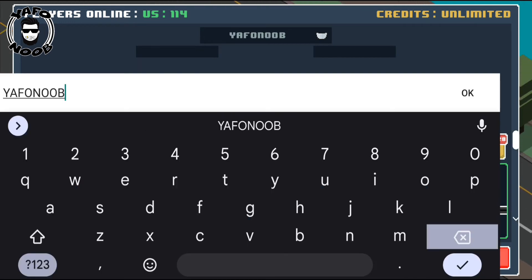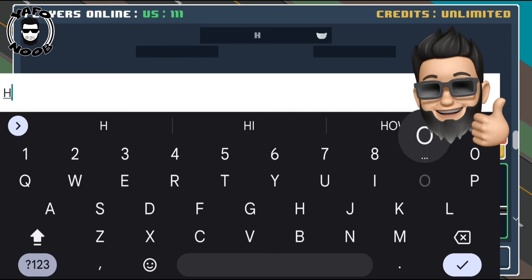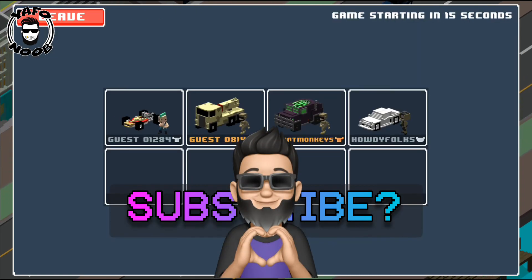All you got to do is click where it says the name — for you it'll probably say guest right now. From there, type in whatever you want, and that's how to change your name in Smashy Road multiplayer.